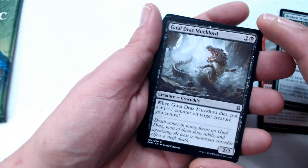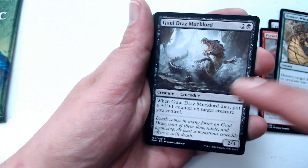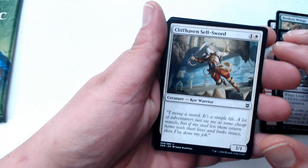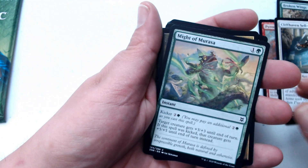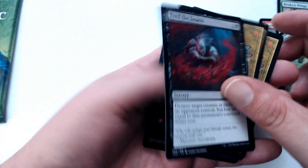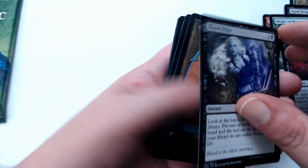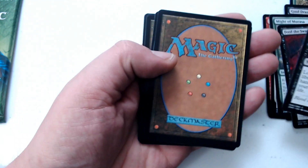Leave my plummet alone. Gruel Mucklord — Casey, they know about you, Mucklord. Cliffhaven Sellsword. Might of Murasa. Feed the Swarm. Blood Price — that's probably about three fitting.